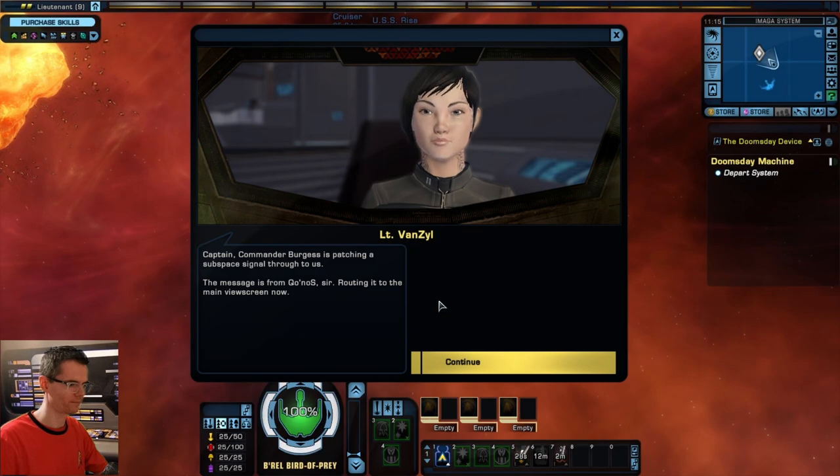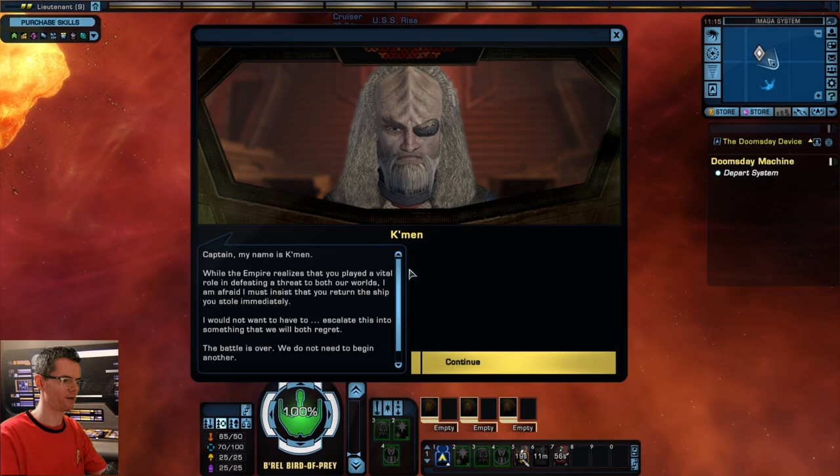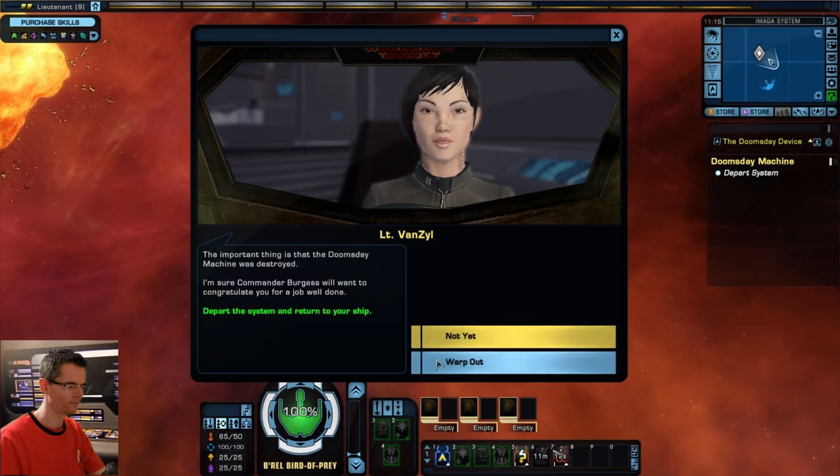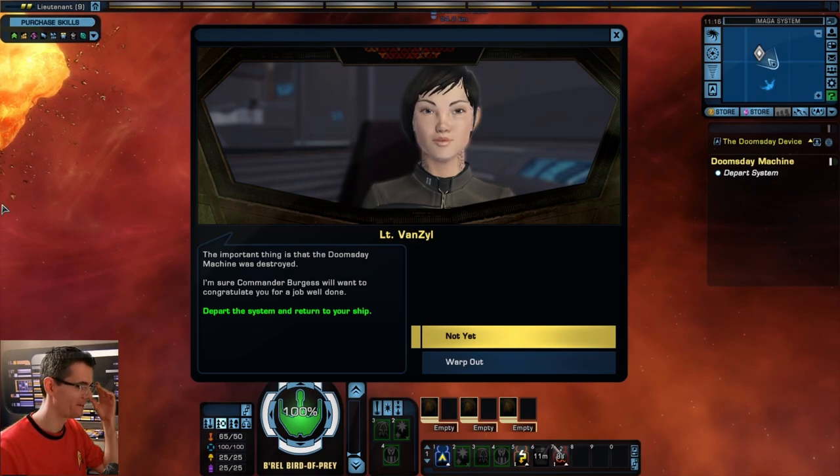Commander Burgess patches a subspace signal through from Kronos. A Klingon commander acknowledges our vital role in defeating the threat but insists we return the stolen ship immediately. Our advisor says the fleet's in no condition for a prolonged fight, and there's not much about that Bird of Prey that Starfleet Intelligence doesn't already know. Let the Klingons have their little victory — the important thing is that the Doomsday Machine was destroyed. Let's warp out.